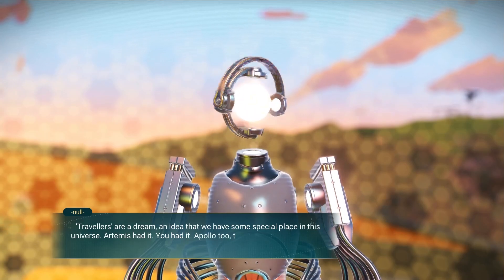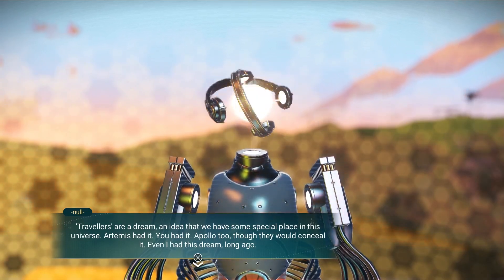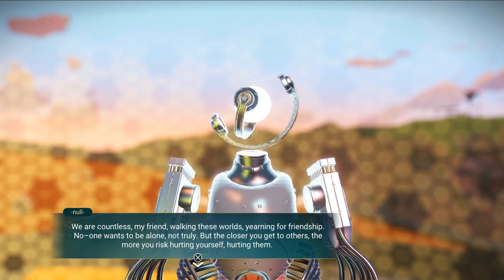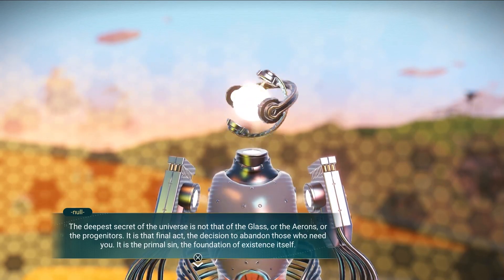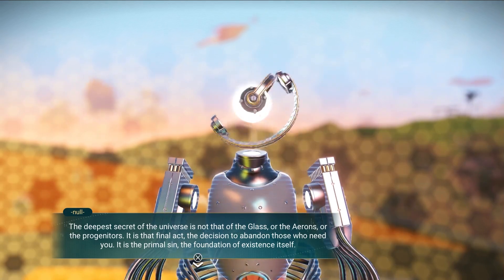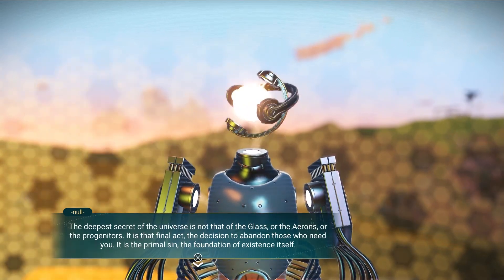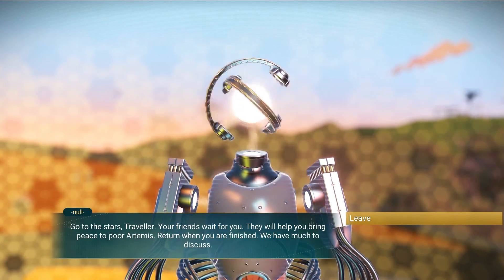'Travelers are a dream, an idea that we have some special place in this universe. Artemis had it, you had it, Apollo too — so they would conceal it. Even I had this dream long ago. We are countless, my friend, walking these worlds yearning for friendship. No one wants to be alone, not truly. The deeper secret of the universe is not of the glass or the Eros, or the progenitors — it is that final act, the decision to abandon those who need you. It is the primal sin, the foundation of existence itself. Go to the stars, traveler, your friends wait for you.'